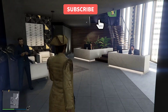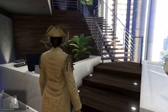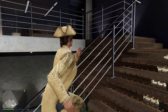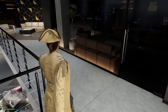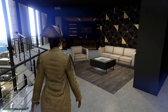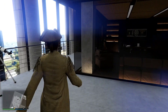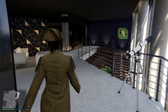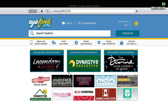Okay guys, we are inside of the agency. Let's just have one last look. Got the dabbing statue over there. Franklin, Chop, where are you? This is the cheapest agency you could get. Let's go buy a brand new agency.